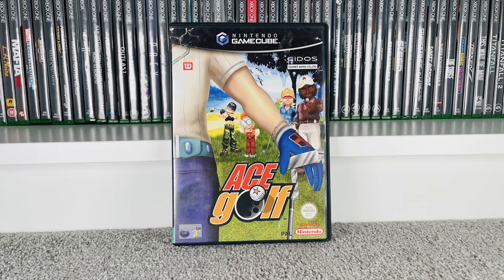Next up was a GameCube game I picked up thinking I didn't have it in the collection, but once I got home and looked it up on my app — which I couldn't access at the boot fair — I found out we did already have it. Really gutted. That is Ace Golf, a very cartoony and light-hearted golf game which I do like. We paid £5 for it — goes for £4 at CEX and £6 on eBay — so I don't know what I'm going to do with it yet; I'll probably just keep hold of it for now.